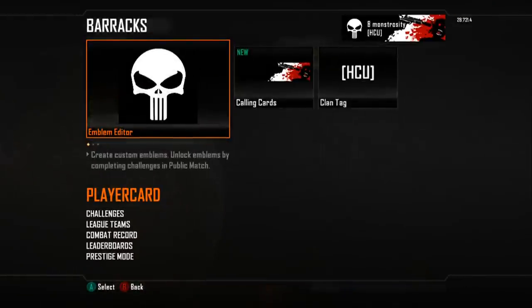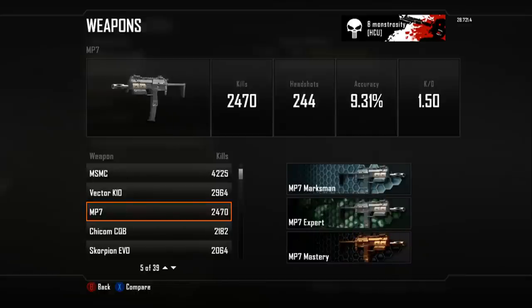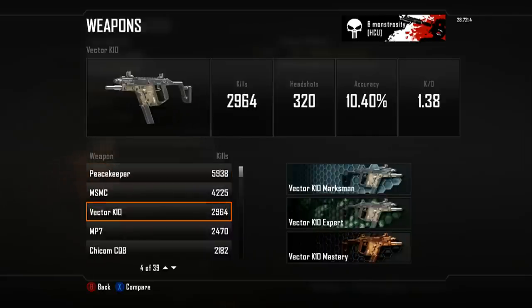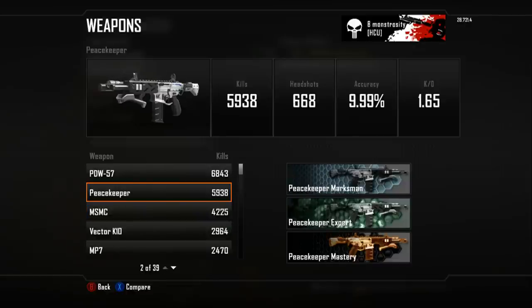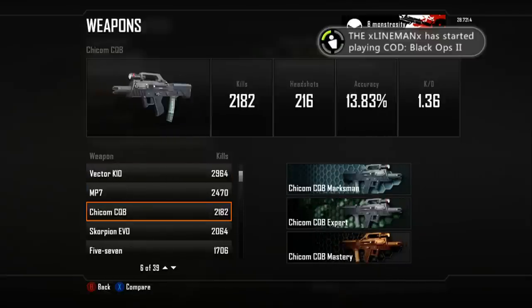One thing I highly suggest is you come down here to Combat Record, go over to Weapons. Look at a couple things in here — look at the kill-death ratio of the guns that you've played with, and also accuracy. You're looking at which guns you do well with. You can see that on my Peacekeeper I've got a kill-death ratio of 1.65, so I do very well with that gun. Kill-death ratio doesn't mean much to me, but for this example it gives you a broad understanding of which guns you do well with and which you don't. Also look at what type of gun you're doing well with.